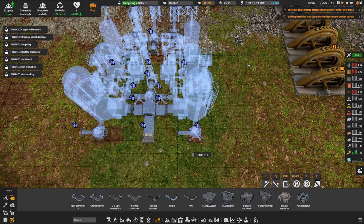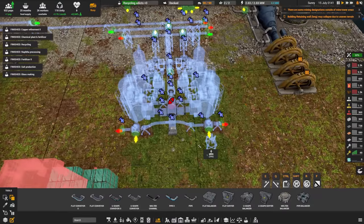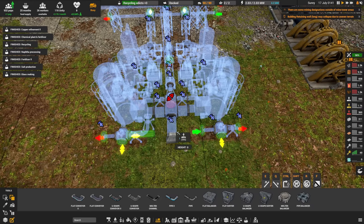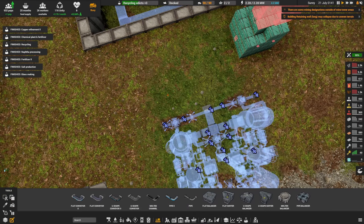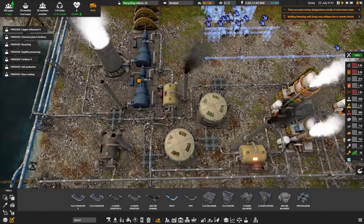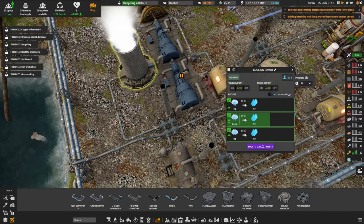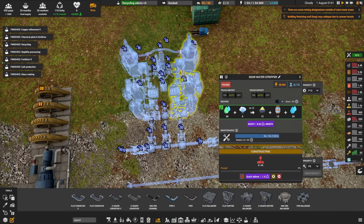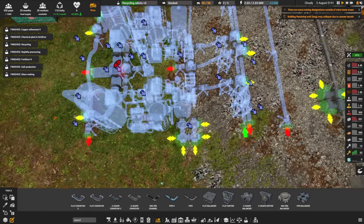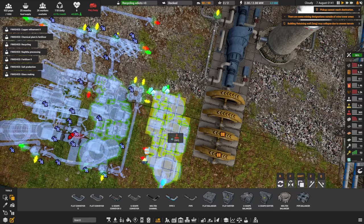After some trial and error with the pipe routing, third time's a charm. This is going to give us way more water — clean water. I need to patch this clean water into the main system. This pipe is only moving around 12 water, so we can plug in there. This is going to output 24 water. There's one other thing I need to handle that's also going to require some water.